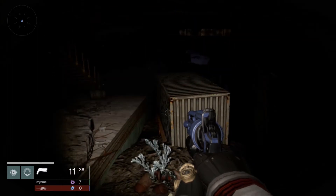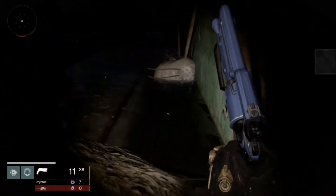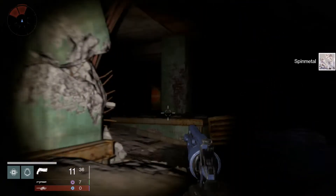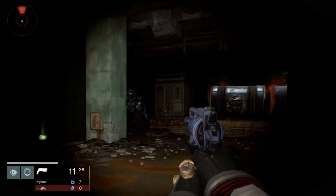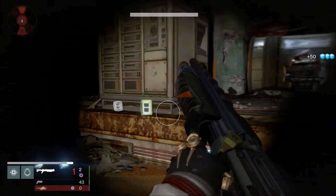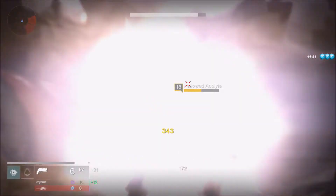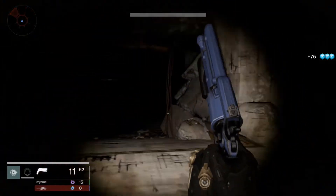I spotted some Spin Metal in this gameplay so I just go for it — there is a possibility that Spin Metal might spawn there. Just head back over to that dark room where the three enemies spawn, and voila — check it out guys, all three of them had just respawned! Every time you do this, wait for at least five to eight seconds for them to respawn, then just head back down and 75 glimmer is yours.